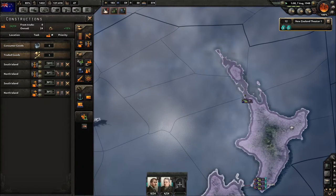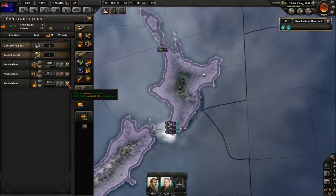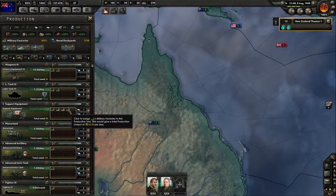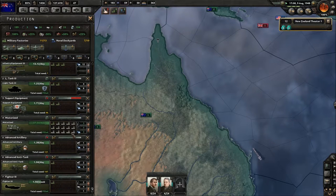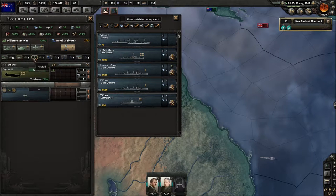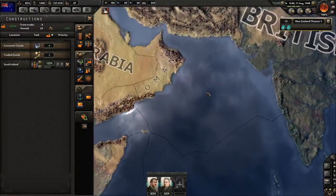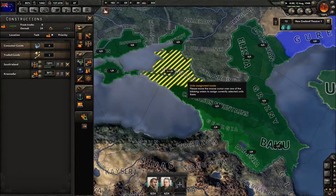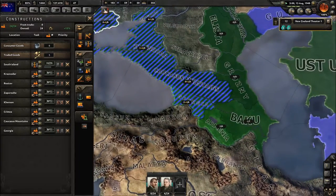We're going to have a lot more factories — we're going to complete what we're doing here for now. We do have 4 spare military factories. I'll put 2 more into weapons, one more into weapons, one support equipment. In terms of construction, what I want to do is construct a lot more factories, so we're going to fill these out. A lot more factories there — probably this, this, this, this, and this.